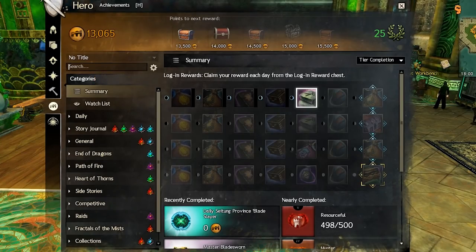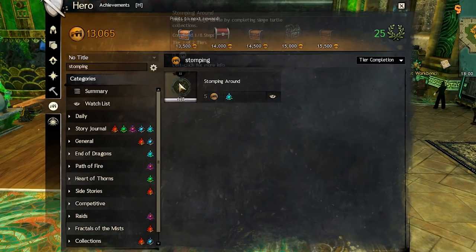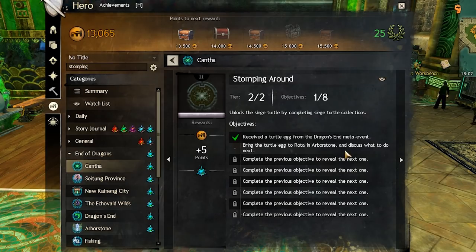As previously mentioned, the collection is called Stomping Around, so you can search for that in the Achievement section of your Hero Panel, and then use that to track your progress through the whole process.